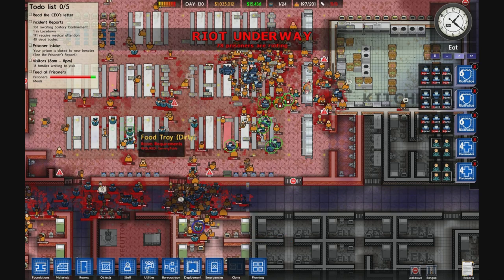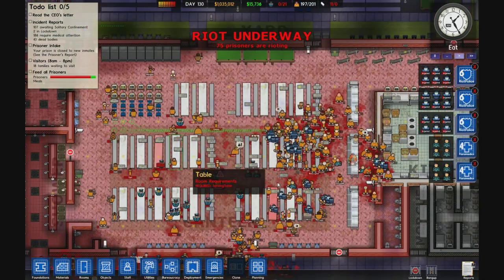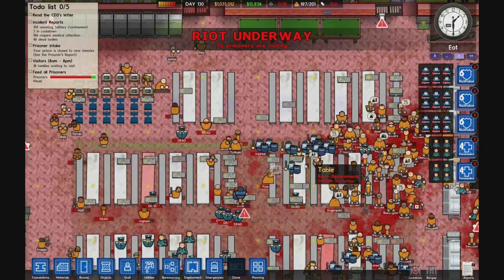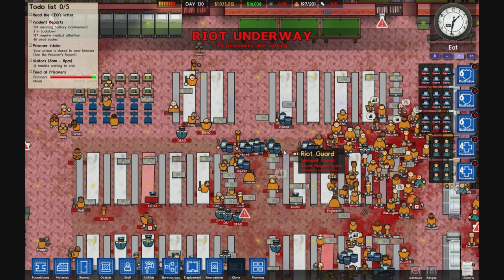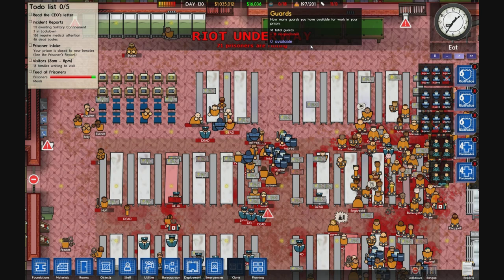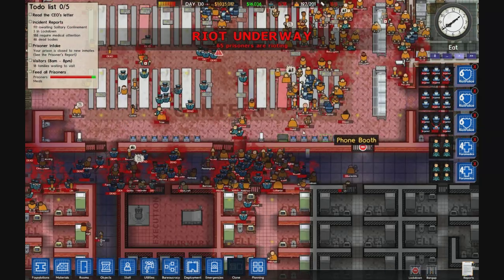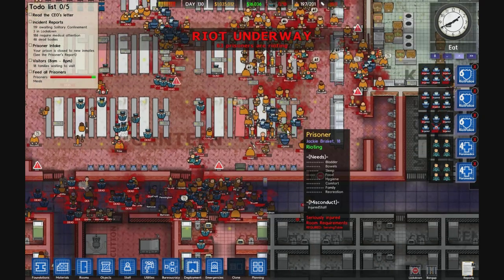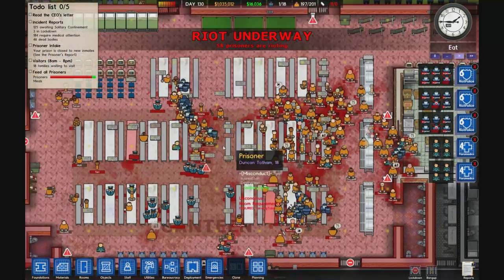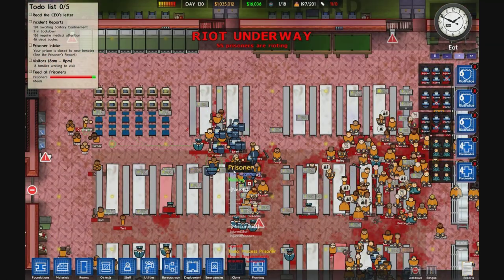The bottom is just a bloodbath — there's a lot of unconscious people down there. The riot guards have continued sweeping the canteen. They also added music to the riot, which is pretty nice — I think it gives it a more dramatic effect. Right now I'm down to 18 guards, and I've lost about three of my riot guards that are unconscious. Hopefully the paramedics can revive them.